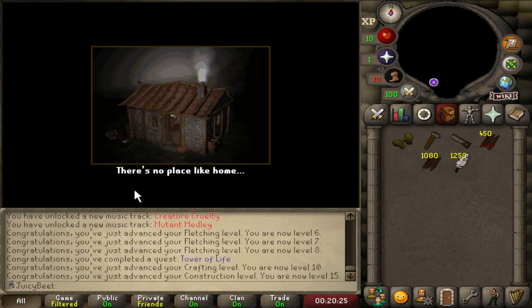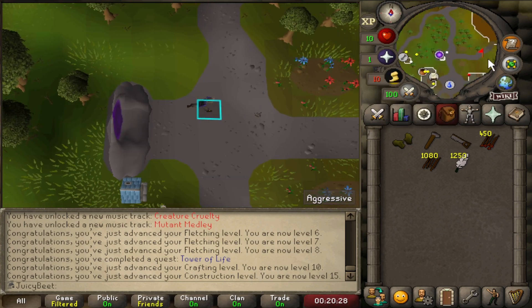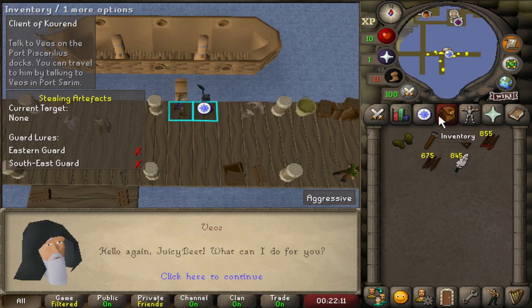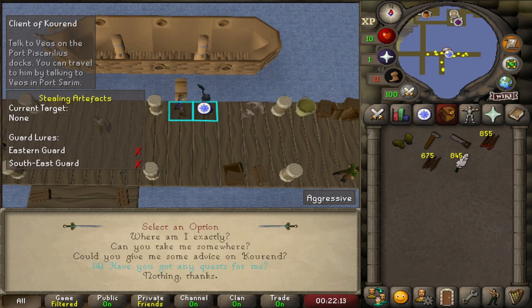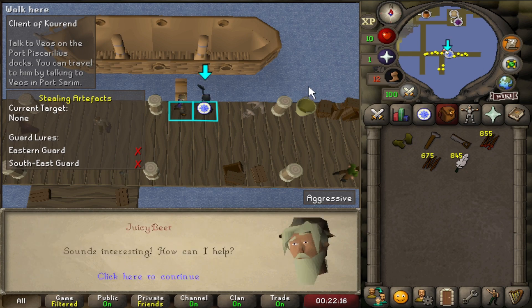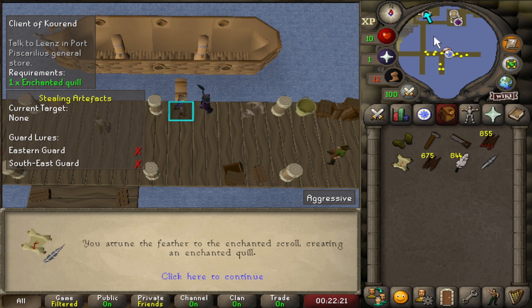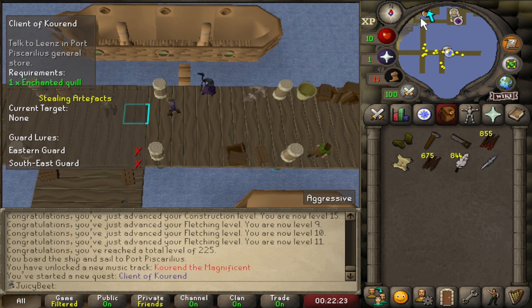Now this is why I've got the POH teleport - let's crack that open and run over to Port Sarim to get to Zeah. We've made it over to Zeah. Now since we're going to be running across half the map anyway to get to Wintertodt, let's start up Kourend Favour and knock off the Storekeeper quest points as we go along the map.